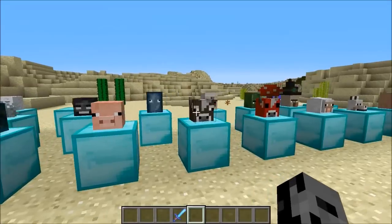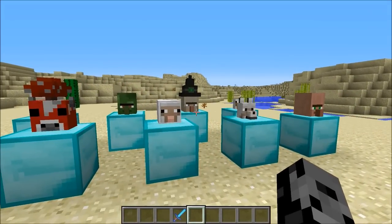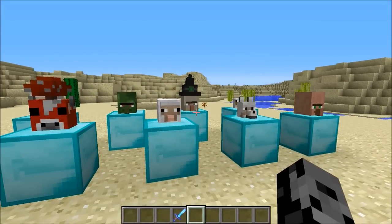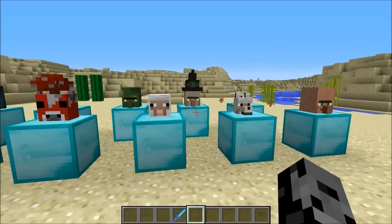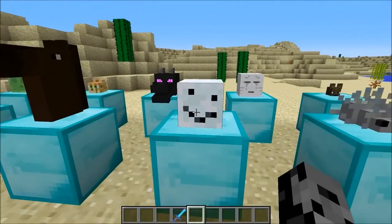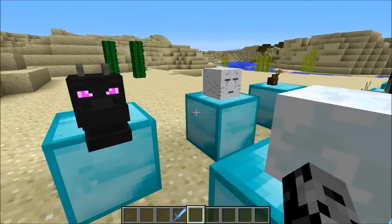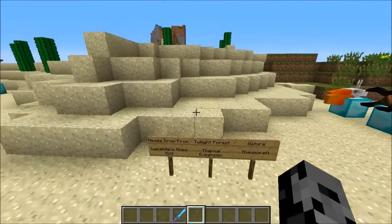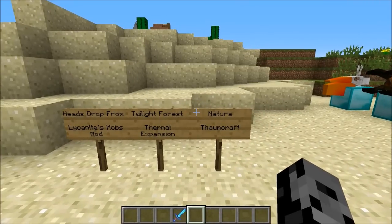It looks pretty cool, it's definitely a lot of fun to mess around with. Probably the best part of this mod is you could actually wear them too, so I could put like a witch's face on my head if I want to. It's also compatible with a lot of different mods. Look at this snow golem - that face makes me laugh every time. Got the Ender Dragon right there and pretty much everything. This mod is actually compatible with Lycanites Mobs mod, Twilight Forest, Thermal Expansion, Natura, and Thaumcraft.